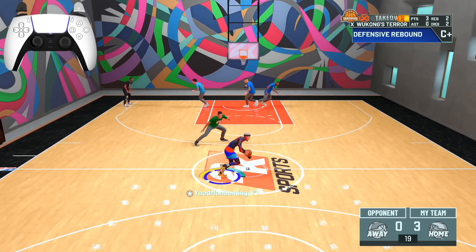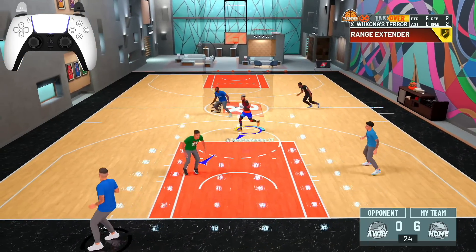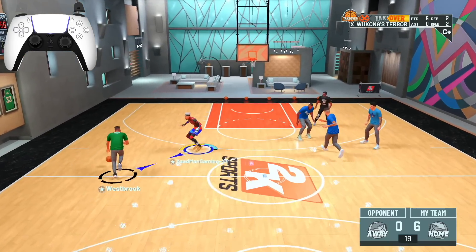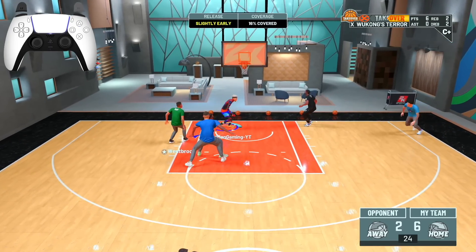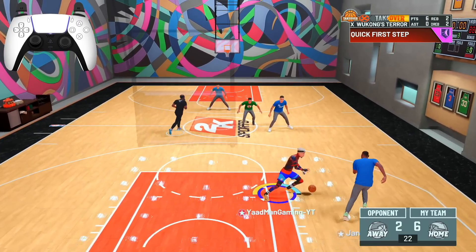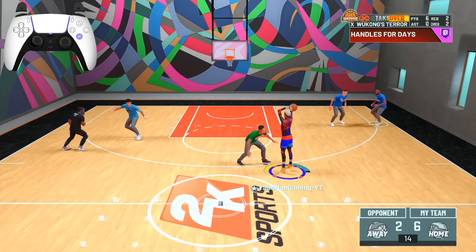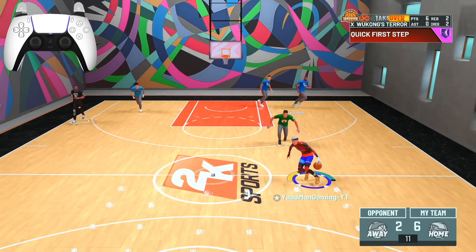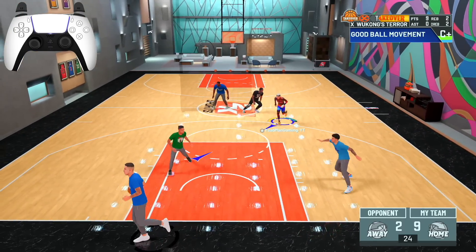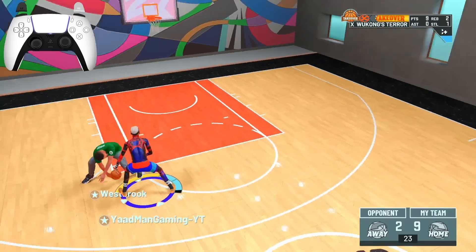Y'all in the comments thinking I'm cheating — that's a huge compliment, honestly. Hot zone gold, range gold — get your badges. This jump shot is easy. No stamina, get right — and notice no vibration, nothing. My controller is literally plugged into my computer.